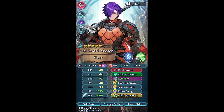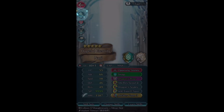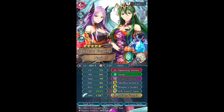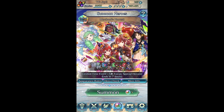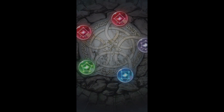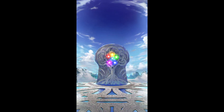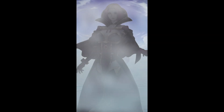I also summoned for Nagi recently because her Halloween alt is amazing and I got her to plus one - I'd love to plus 10 her someday. That's what's been going on with my summons. Now we will proceed and try to get Tamara to plus 10. I'm gonna be sniping blues. Summoning on a banner without a spark is a bit scary because there's no guarantee, so hopefully this is somewhat smooth sailing and 200 orbs is enough.